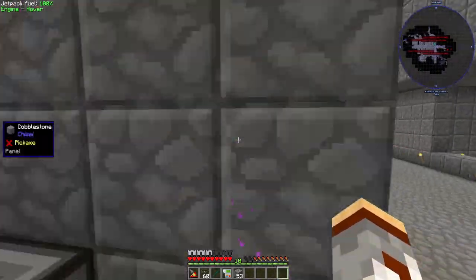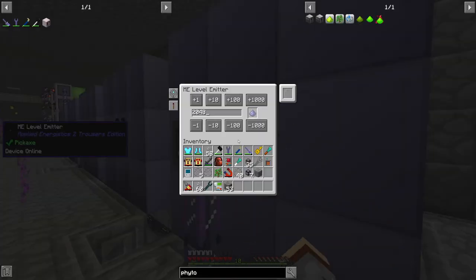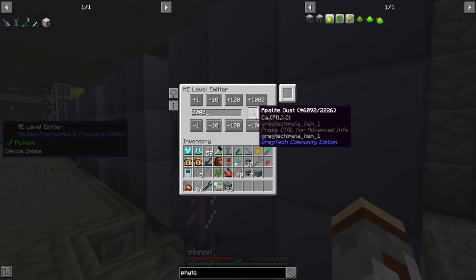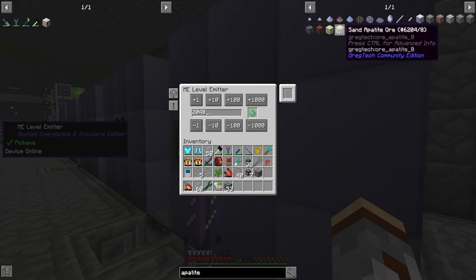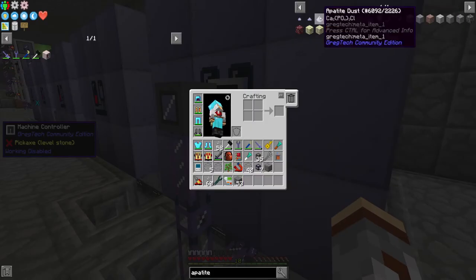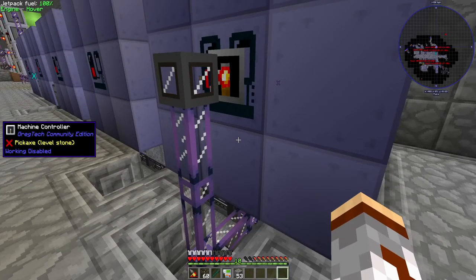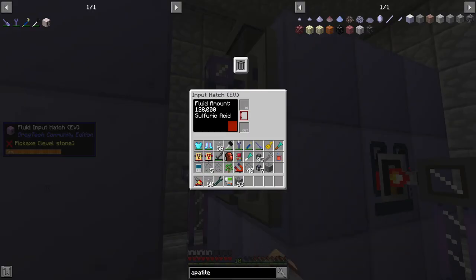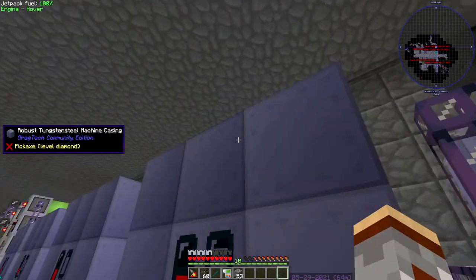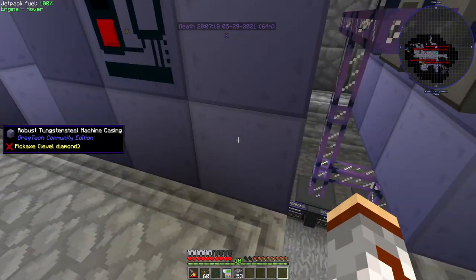Over here I have a machine that's processing apatite whenever I need phosphoric acid. This is going to send apatite and process it. I've also set it up where I could buy apatite, send it through our system, and then this will have some fuel to burn through.